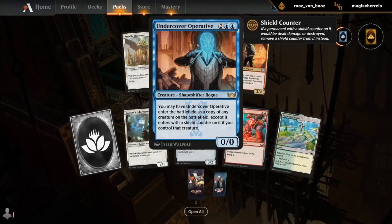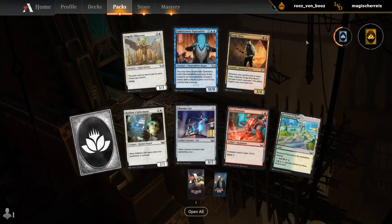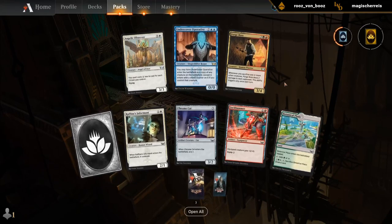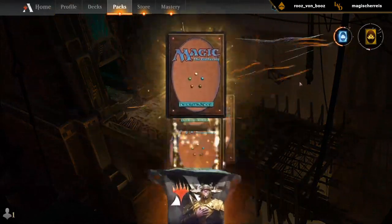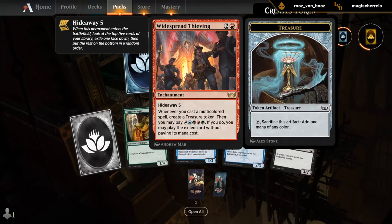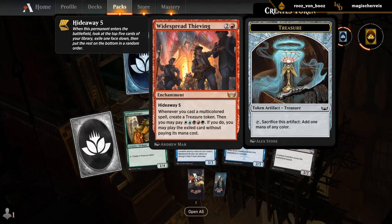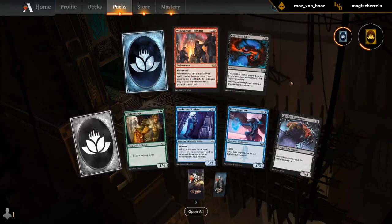Undercover Operative comes in with a Shield Counter — pretty nice clone effect, probably the best card here. Informant, another good 2-drop. Forge Boss could go nicely into a Blitz or Sacrifice deck. Widespread Thieving — haven't seen this one in action too much. Doubt it's great in draft unless you're drafting some weird multicolor concoction. Safe pick is probably Echo Inspector here.